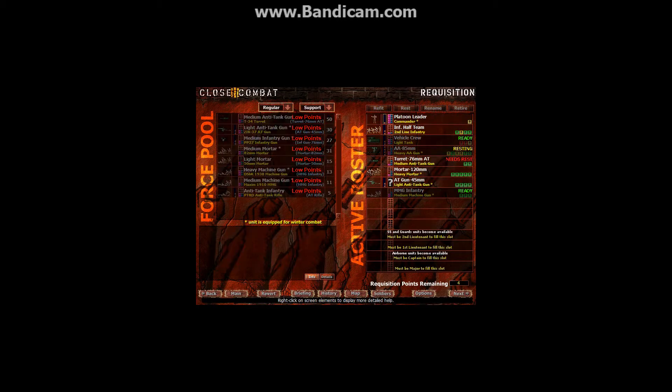I can refit my second half team, and my machine gun can also be in the game. So I got a half team, a turret that needs rest, the 85mm is resting, and I got a new anti-tank gun — 45mm — and machine gun infantry. And I got 4 points.